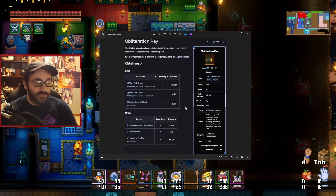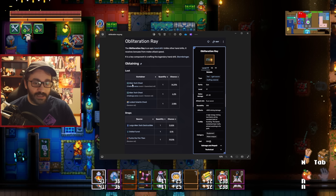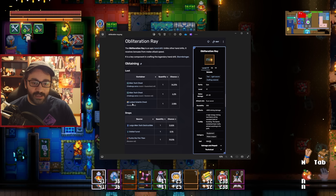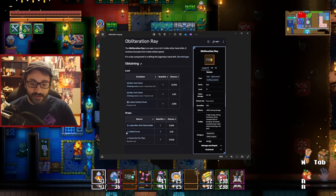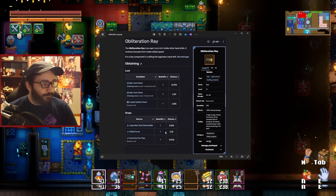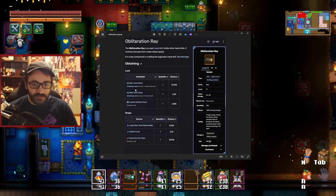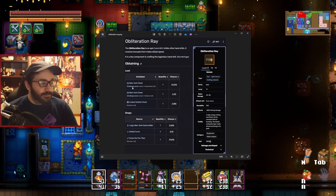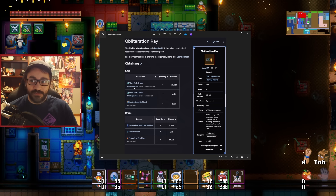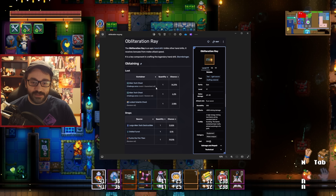Once you can access the crystal biomes reliably, you'll be on the hunt for the obliteration ray. Here are all the drop chances: alien tech chests, locked solarite chests, and orbital turrets all have a chance to drop it. There's also around a 20% chance to get it from the challenge arena, so whenever you come across those it's definitely worth doing them.